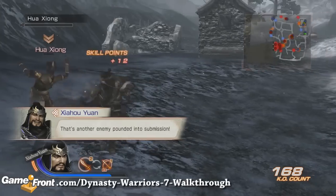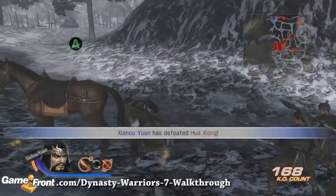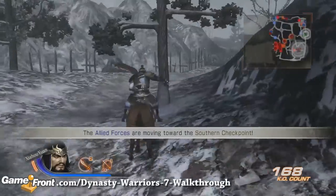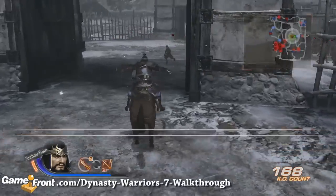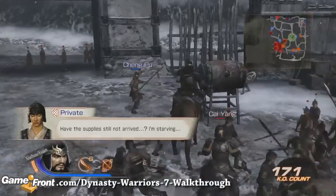And now I will kill him, getting my well-deserved 12 skill points. Now we head to the center of the battlefield to help Sun Jian's troops defeat their enemy officers. They're demoralized due to lack of food — I don't want to get political about it, but they should be feeding these soldiers.